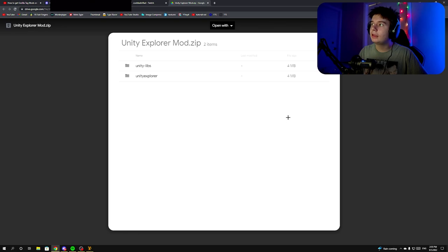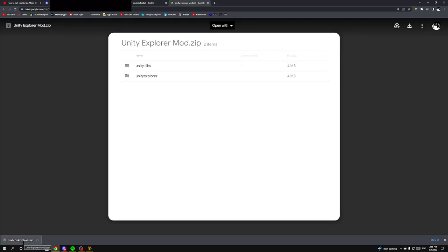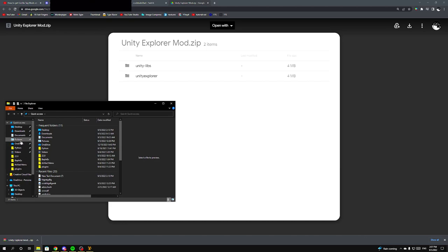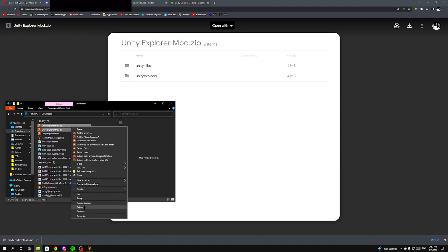Click on the download arrow at the top right and you'll get the Unity Explorer zip downloaded. Don't worry — these are not viruses. This is the official Unity Explorer mod and I'm going to put them in VirusTotal so you guys can actually see there aren't any viruses. Just click on the download arrow at the top right.